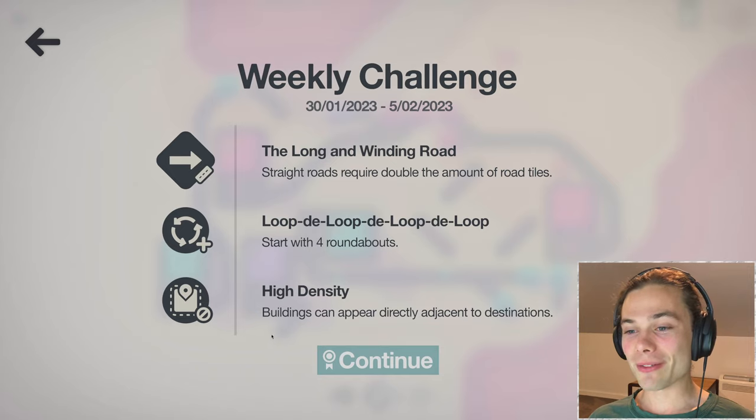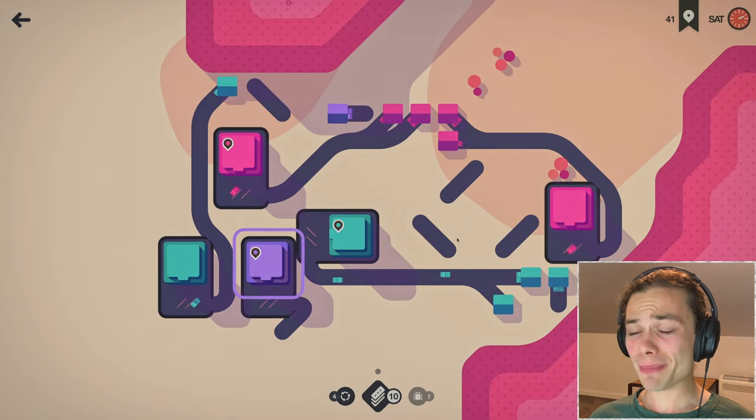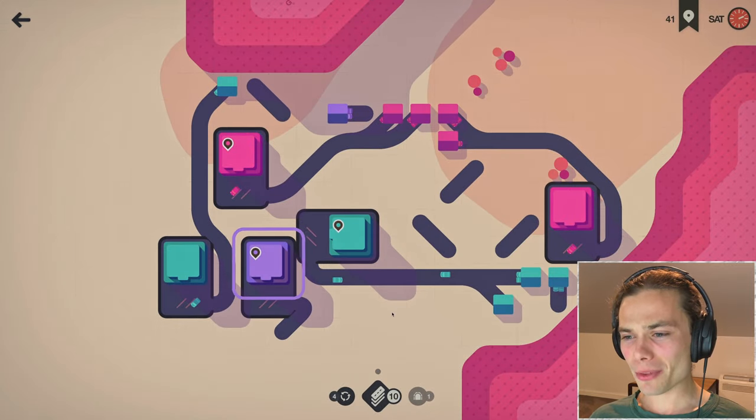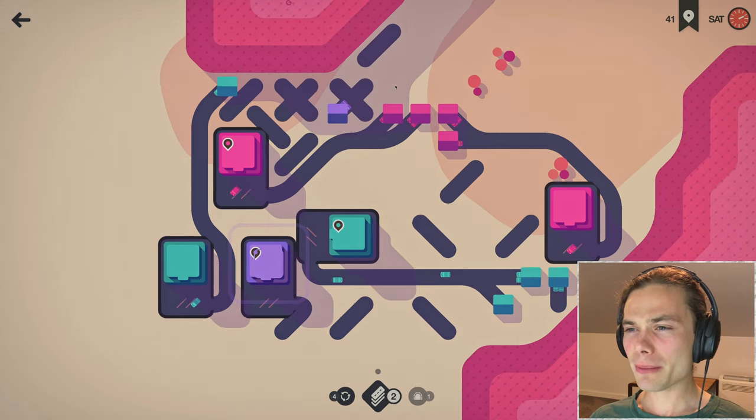Of course we have high density and buildings can appear directly adjacent to destinations — that is absolutely brutal. I'm glad I blocked up here, but that means my block game is going to have to be on its A game, and so with this new development let me just come up here and try to work with it.